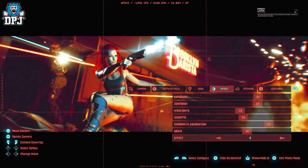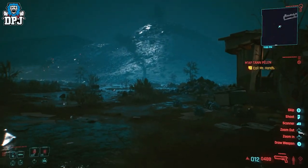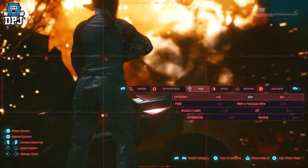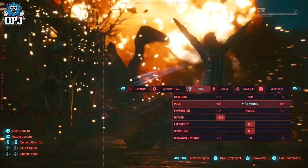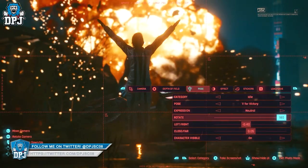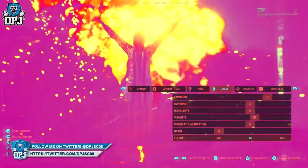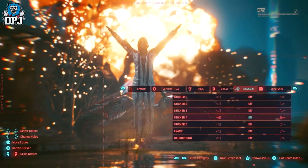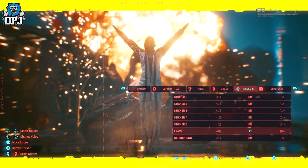On screen now you can see this trailer — there's no narrator, it's just music playing, so I may as well talk about what we are seeing here. There's a ton of things within this photo mode, including a pose menu where you can actually change the pose of V while taking a picture, which is utterly crazy. We've got a camera tab, a depth of field tab, a pose tab, and an effect tab where we see some crazy effects.